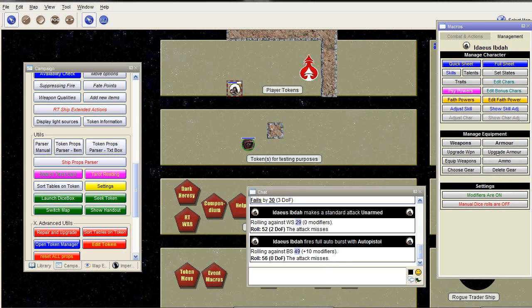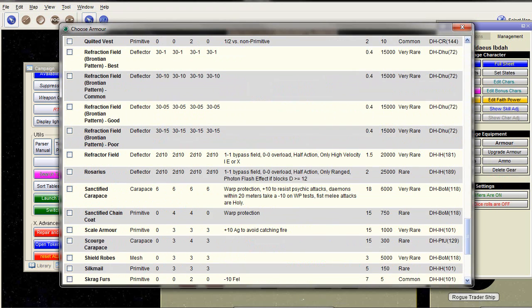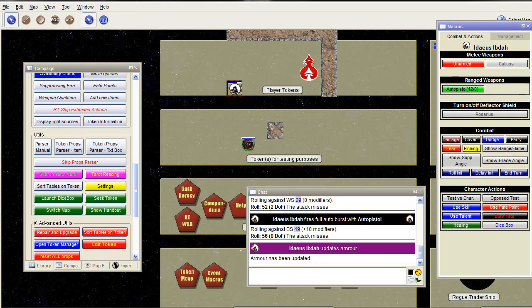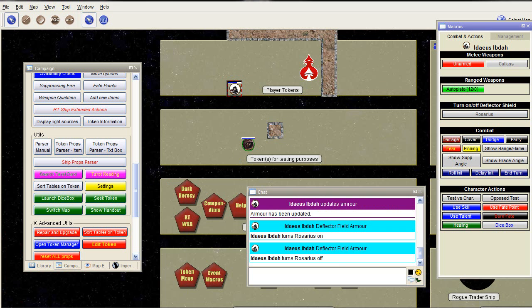Let's say we want to add some additional armor — Add New Armor. For example, a Rosarius shield, Deflector Shield. It's already equipped. Then on your Combat and Action screen you can see that you can turn on the Deflector Shield. If I turn it on, it pops up here in the chat saying it's been turned on, and you can see a small aura surrounding the character showing that it's an active shield. If I turn it off again, it will disappear.